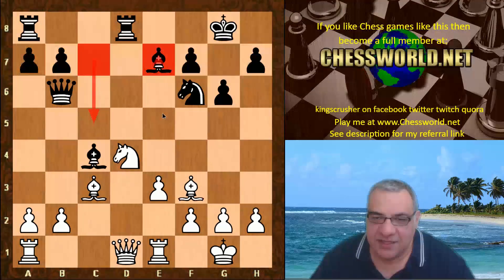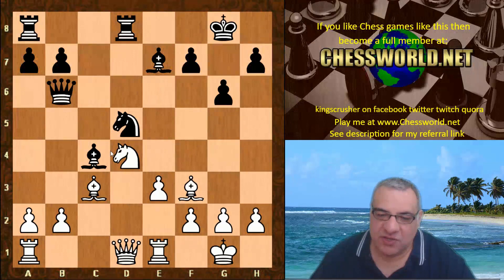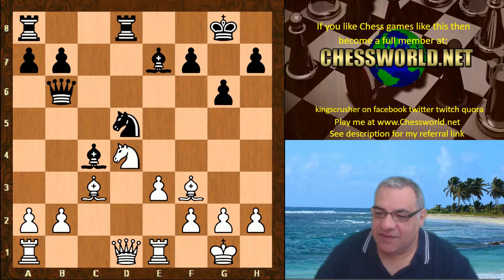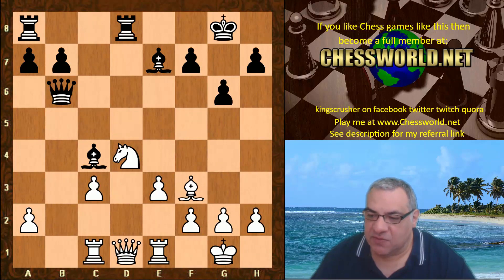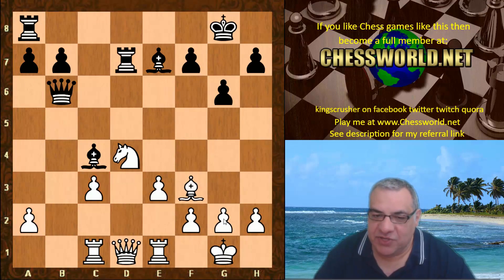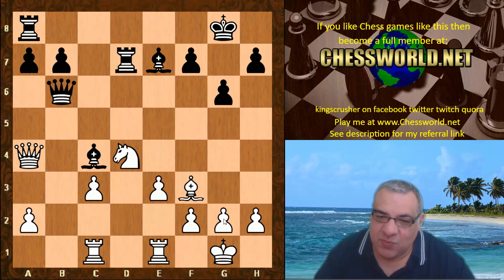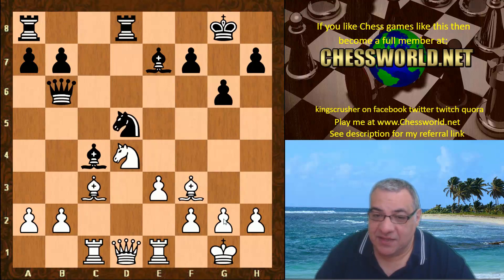We see Knight d5, as if black is interested in some structural damage, but Leela prevents that with Bishop takes d5. On Rook c1 as an example — Rook c1, Knight takes — a bit of structural damage here. This is the variation which leads to white technically having a small edge, but it looks nicer just to do what Leela did: snap off that Knight, give up the Bishop pair voluntarily.